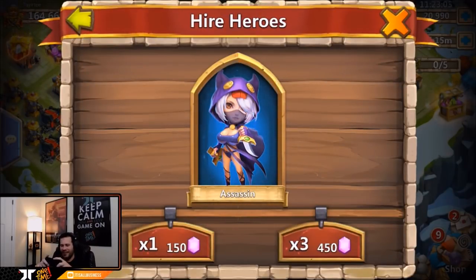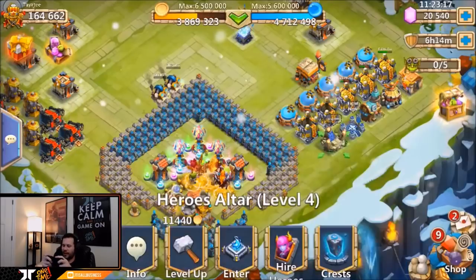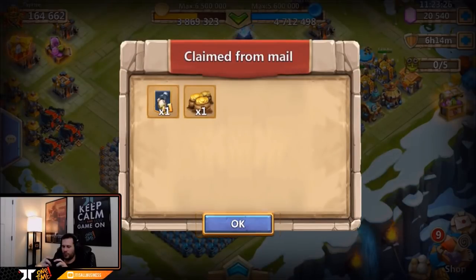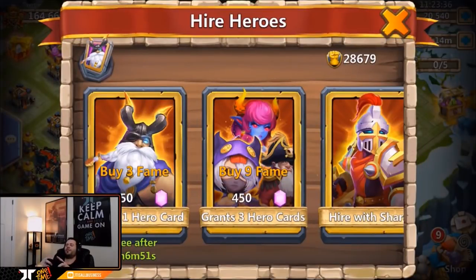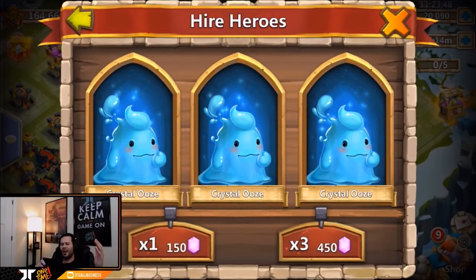Assassin — alright, I can never go wrong with an Assassin! Come on IGG, hook it up, just show me the purple, give me some happiness. Oh no — wrong purple, Beast Tamer, get out of here. So we've got two more 450-gem rolls. Come on, please IGG, show me another legend — don't make it Beast Tamer. Give me a rare legend — I would love Storm Eater. We got three crystal oozes straight — that's nasty.